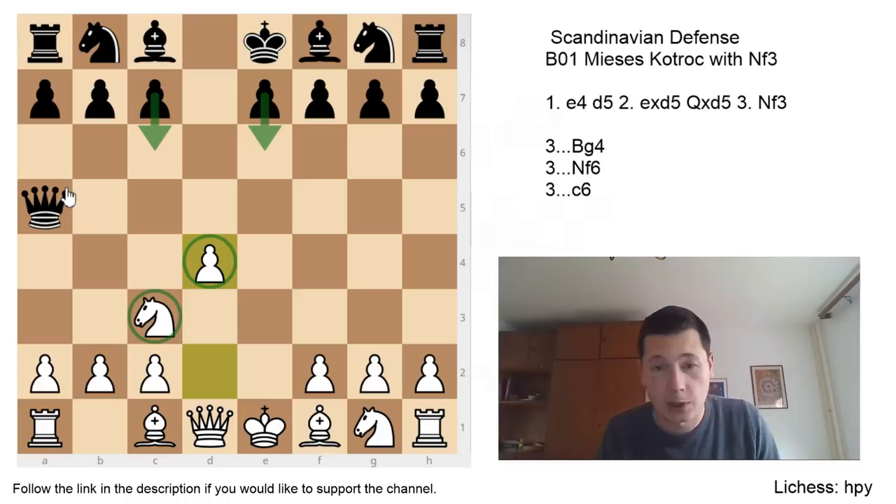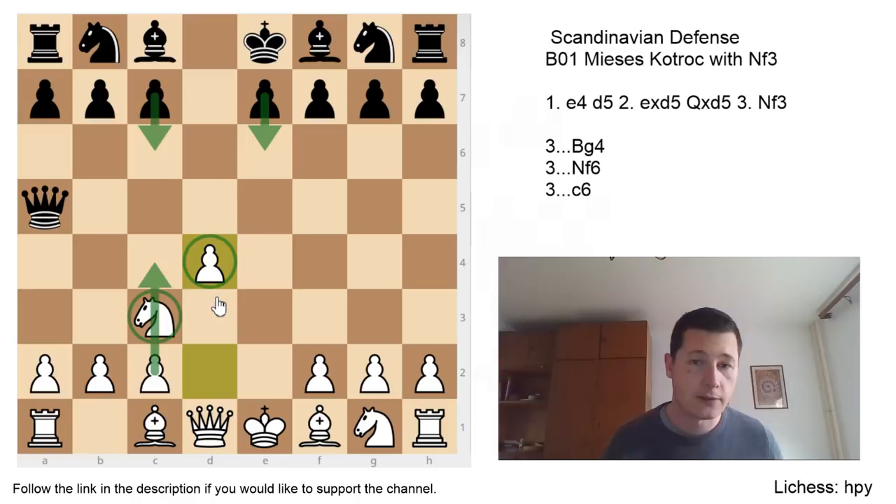The queen is obviously running around in every variation apart from queen d8, where it stays in one place, which I find preferable. White has a weakness on d4, black has a perfectly solid Caro-Kann pawn structure with those two pawns, and the knight on c3 is a liability rather than a strength. Even though it's a developed piece and it gave white a tempo, the knight is blocking the c-pawn from advancing either to c3, solidifying the d4 pawn, or to c4, gaining space.